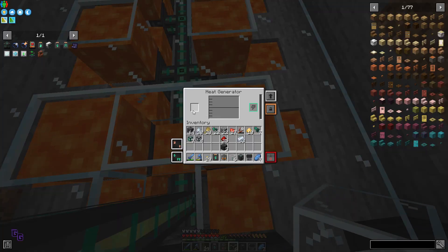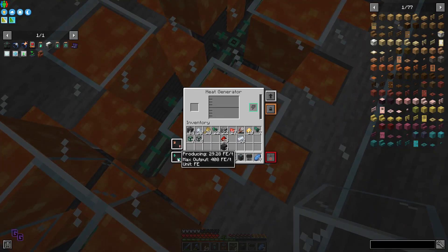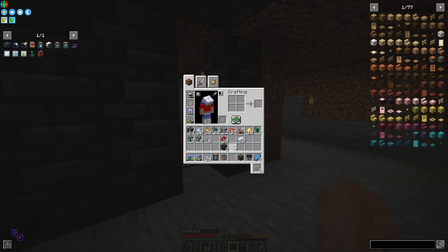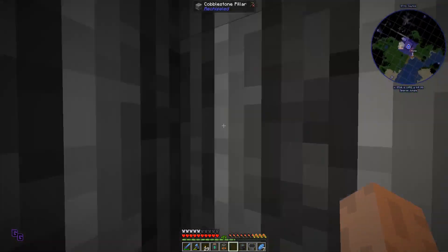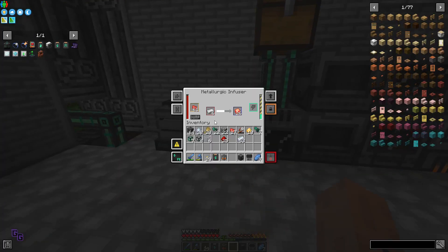Having one lava block around each pushes the yield to 38 versus 29. So that's almost 40. Okay, so I'm definitely going to do that off-cam. Just one lava block and lava bucket and it increases the yield that much more.